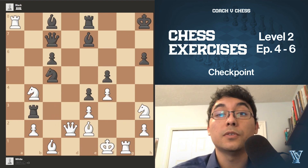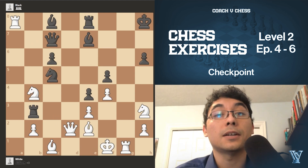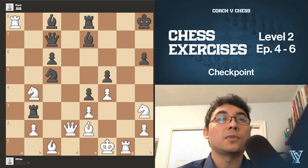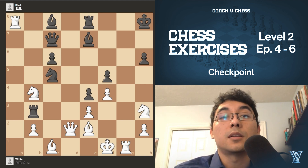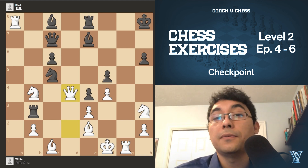The current position is white to move. Try to find the best sequence in this position and write down your answer. You may stop the video now. Were you able to spot the continuation? So here we have to be very forceful with any checks, captures, and attacks. We need to remember that our opponent will try to delay any checkmates that are doable. So here we have to find the move queen d4 check.